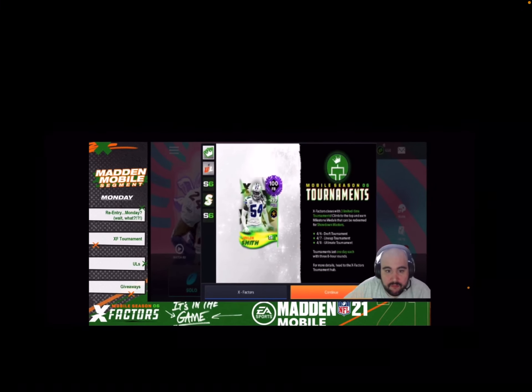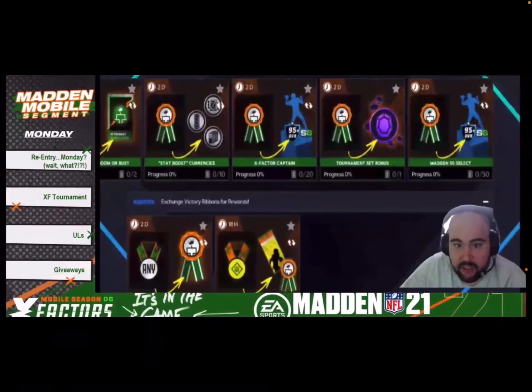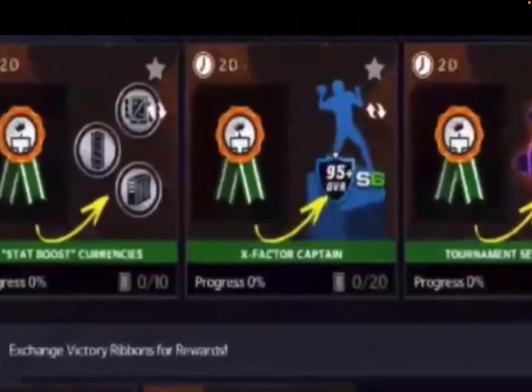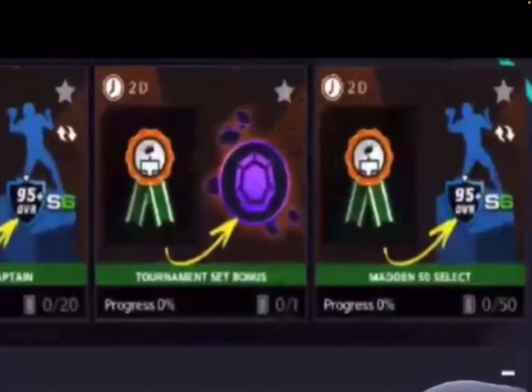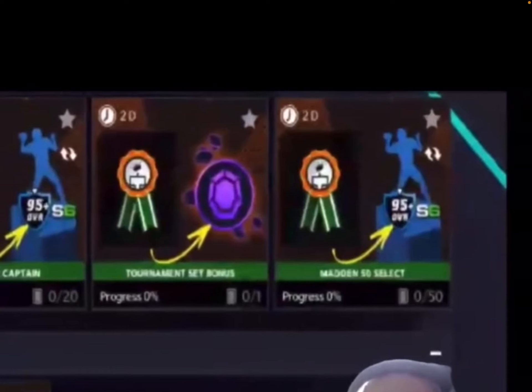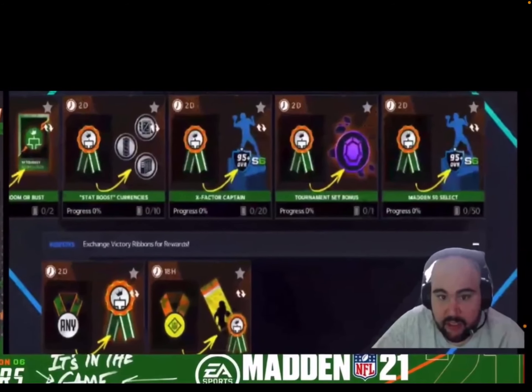For your master reward you're going to get a 100 overall out-of-position Jalen Smith fullback card. Here are the sets: in the left corner you can see a Boomer Bus pack, which is one of the best ways to make coins. There's a 95 X Factor captain — Nick Masina said that was going to be a lieutenant like the 94s. There's also a tournament set bonus and a 95 Madden 50 Select. Nick Masina said it's a tier 3 egg, so for 50 milestone medals you get a random tier 3 egg. The tier 3 eggs include a 97 Team of the Year with 5,000 gems, a selected 99, 200,000 training points, and two 94s.